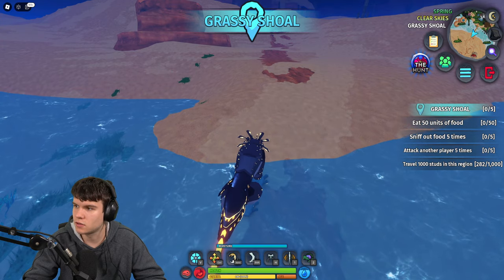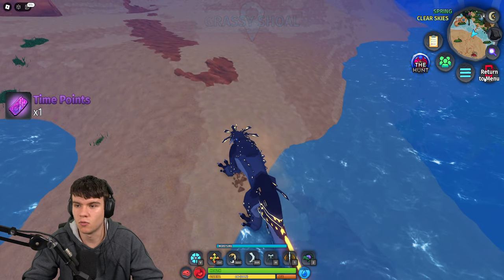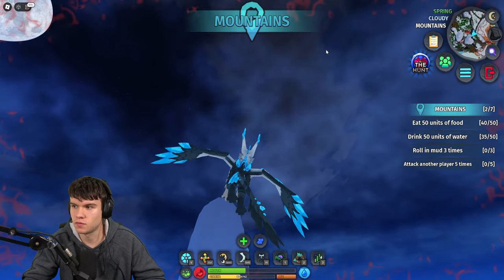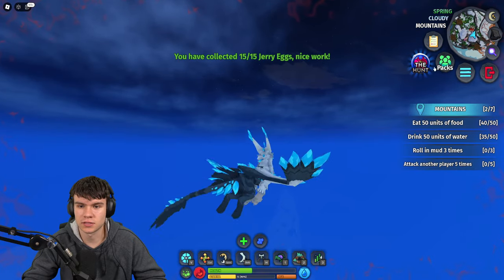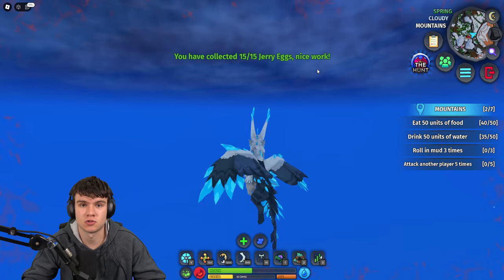We have one final egg to go and find. We're going to need a flying animal. Come up over here to the mountains right now. I'm fairly certain — yeah, on top of this one, as you guys can see, there's another Jerry Egg. And there we go — that's how you guys can find all 15 Jerry Eggs. That's going to be it for the video here. Like and subscribe for more.